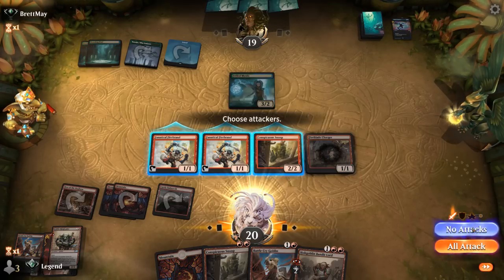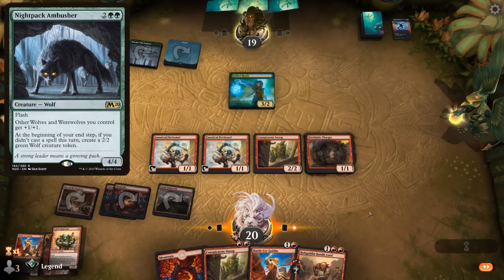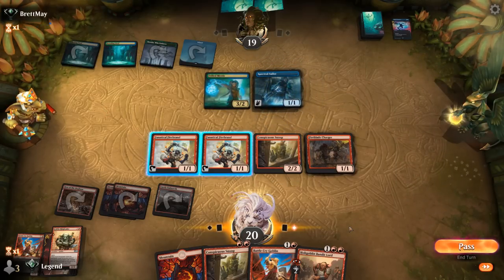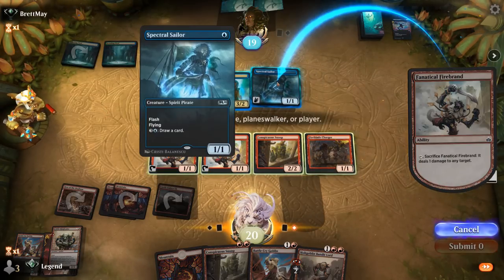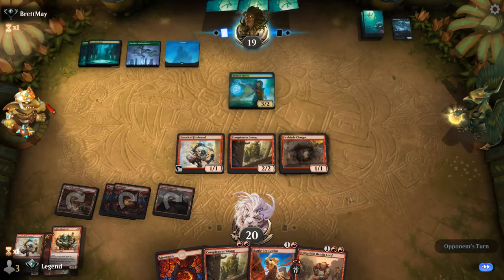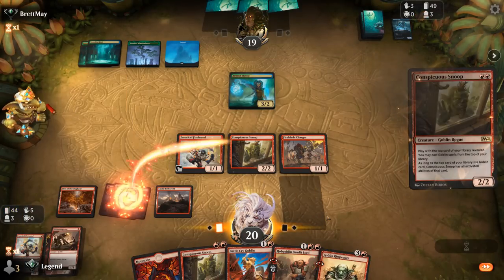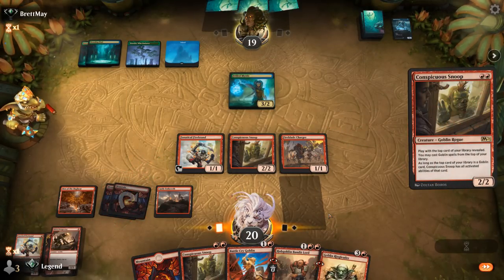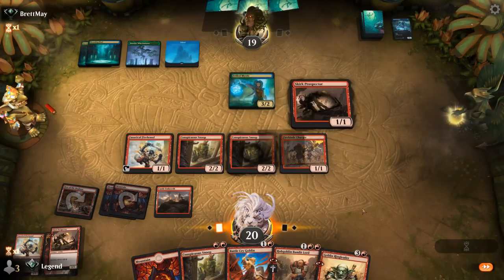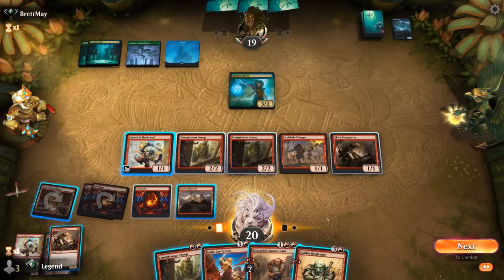Their best chance in the matchup is getting a Nightpack Ambusher down to start generating wolf tokens while countering our Goblins. There's a Spectral Sailor — happy enough killing it before they get to draw. Play another Snoop. We're going to run the opponent out of counterspells soon enough. With Prospector, we probably want to wait until Charger gets a bonus from a Bandit Lord to sacrifice it and deal 2 damage to Frilled Mystic.